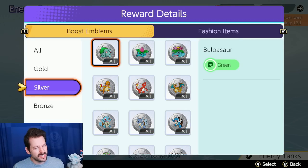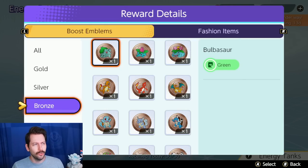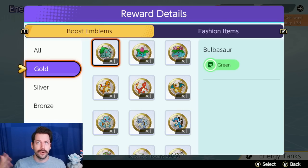Boost Emblems come in Bronze, Silver, and Gold, and I don't think this is actually the biggest thing. It's cool when you roll and get a Gold. I rolled 30 times on my first day and got two Golds and a few Silvers, mostly Bronze. But I don't think Bronze, Silver, Gold is the most important thing, and I wouldn't stress too much about it. Basically, you are acquiring these Boost Emblems so that you can get a lot of the same colors, so that you can make great pairings for your Pokemon.